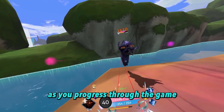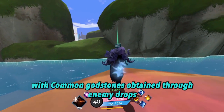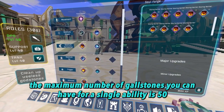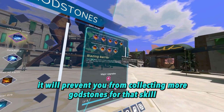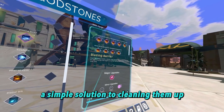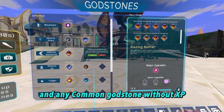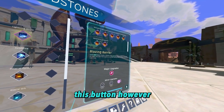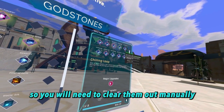As you progress through the game, you may find that some of your godstone skills have been cluttered up with common godstones obtained through enemy drops. The maximum number of godstones you can have for a single ability is 50, and if you reach the cap, it will prevent you from collecting more godstones for that skill. A simple solution is to press the button on the bottom left, and any common godstone without XP will be cleared from your inventory. This button does not get rid of uncommon or higher godstones, so you will need to clear them out manually.